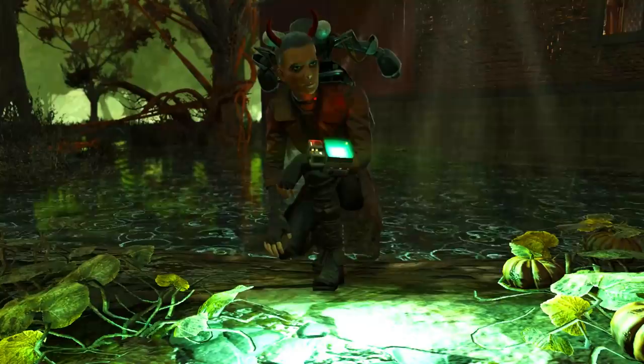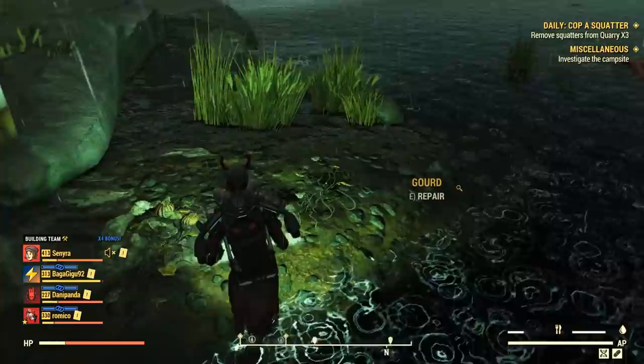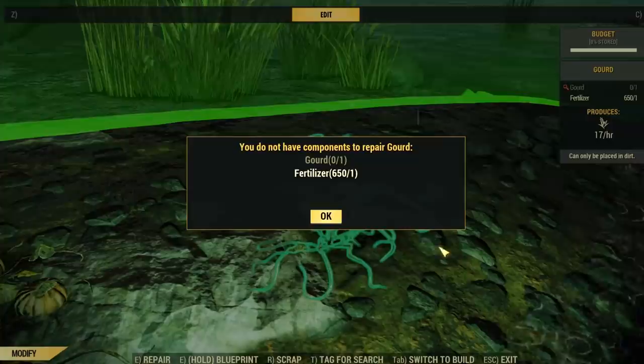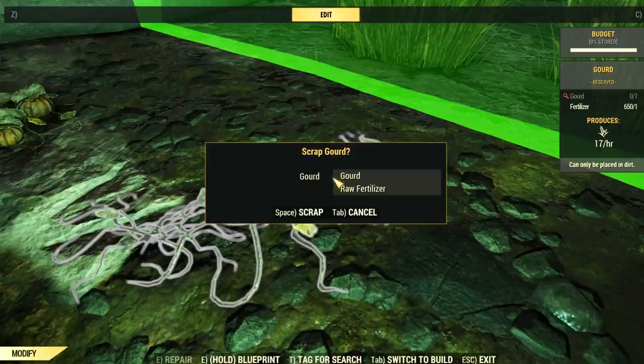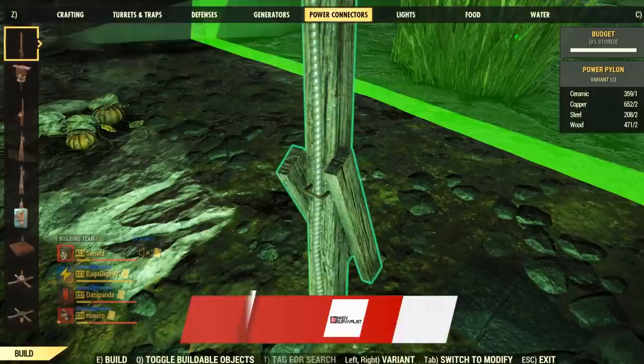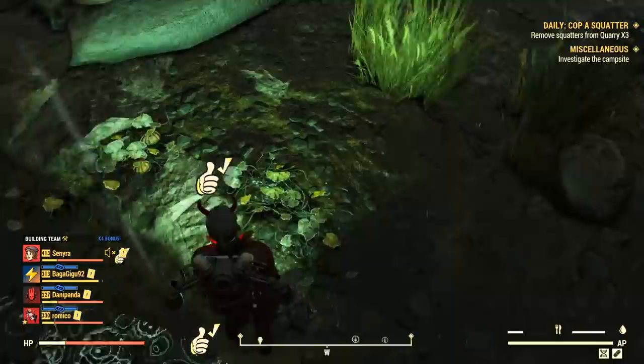The next trick is a very old one — it has been around since the release days, but for some reason not everyone knows about it. Every time your crops get destroyed, there is a way to repair any crops using only fertilizer. All you have to do is scrap the destroyed crop. Scrap it and then go to the food tab in building mode and just like magic, you will have a seed for that same scrapped plant. Whenever you scrap a destroyed crop, you get fertilizer and one unit of that veggie so you can easily plant it back. Don't waste time repairing — just scrap and replant to quickly get back to what you were doing.